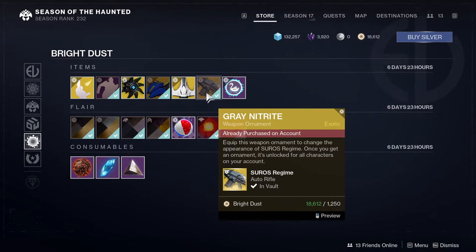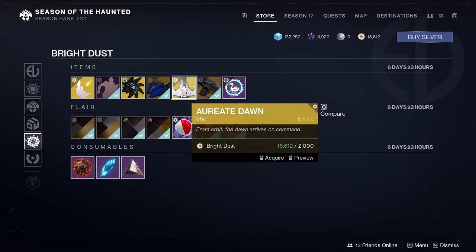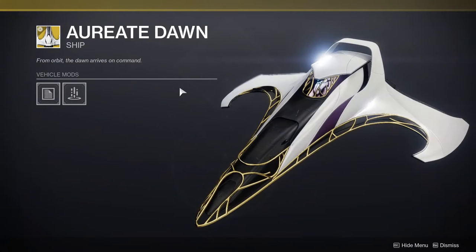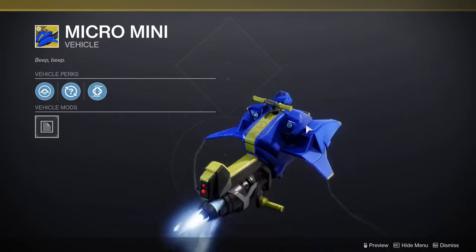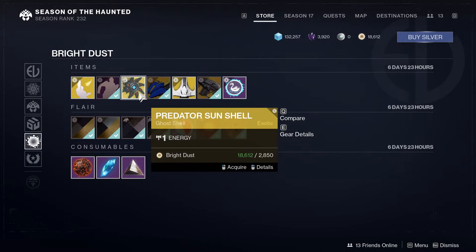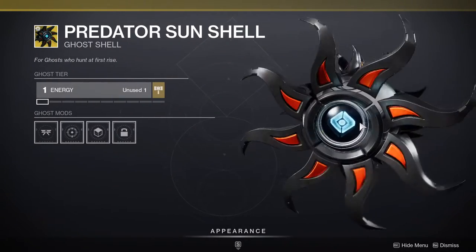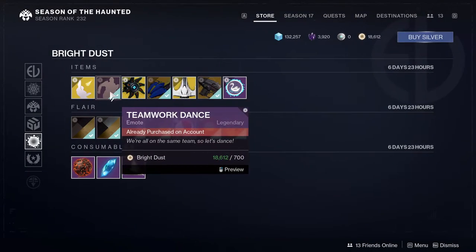For the other stuff we have Gray Nitrite, which is one of my favorite looks for — I forget what this gun is called — Surrealist Regime, definitely one of my favorites, I actually use this one a lot. The All Right Dawn ship — I think it's from last year. The Micro Mini, if you don't have this one, is definitely one of the coolest sparrows in the game, aside from the new go-kart one which I do like. And the Predator Sun Shell, which looks whatever.